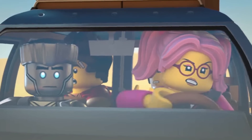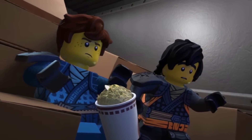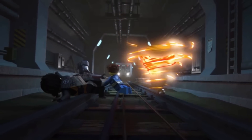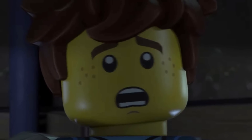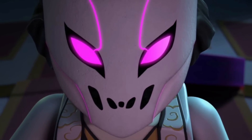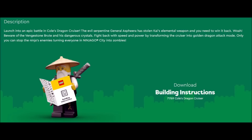The set descriptions themselves are kind of all over the place, but there's one in particular that I do want to look at in today's video, which may in fact reveal a certain plot point that's going to be happening during Ninjago Crystallized revolving around the Overlord and his plan. The set description in question is for set number 71769, Cole's Dragon Cruiser.